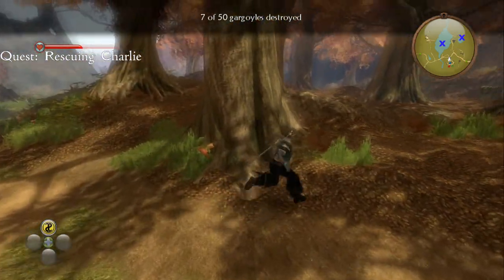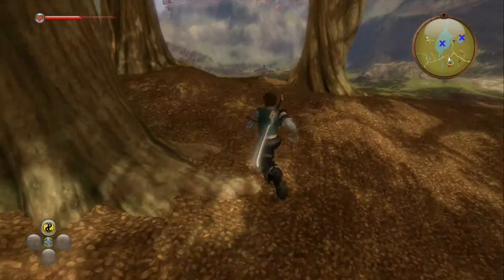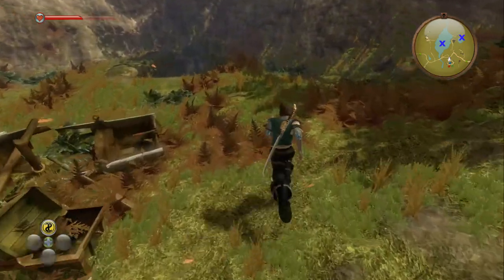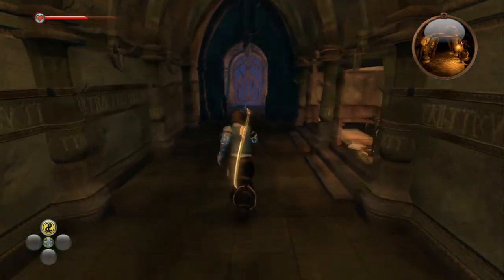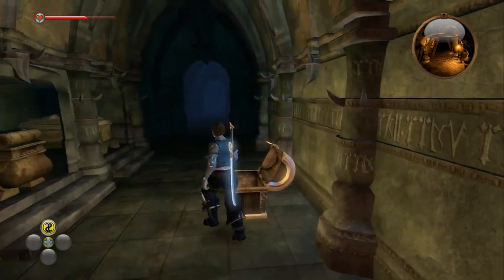Now the next one requires the quest rescuing Charlie. So carry on forward through the woods, down the grassy embankment and you're wanting to go into the Tomb of Heroes. Now head your way down the stairs and you're wanting to continue on through the Tomb of Heroes to the main chamber.